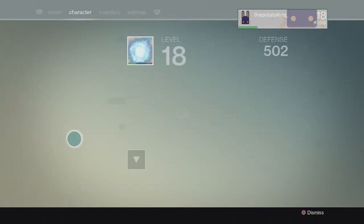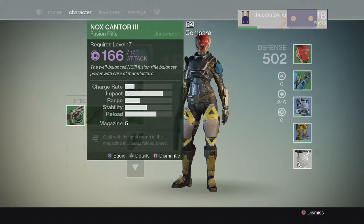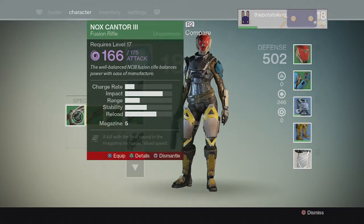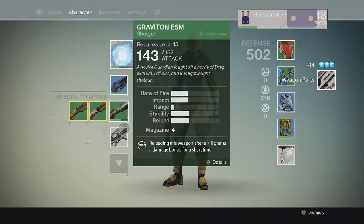I got the lightning grenade — a grenade that sticks to any surface and bolts of lightning. I'm gonna try it out, but I kind of really like the pulse grenade. And the fusion rifle is a bit better, but I don't really like fusion rifles. Tried them out, but not a huge fan.